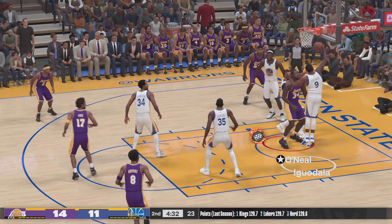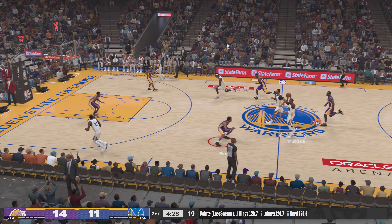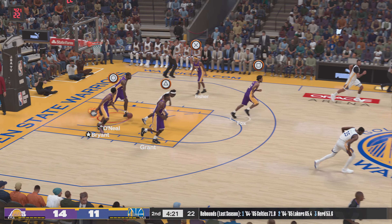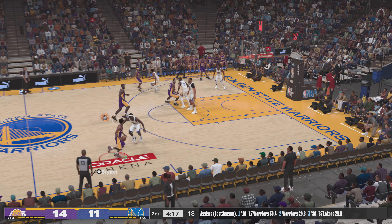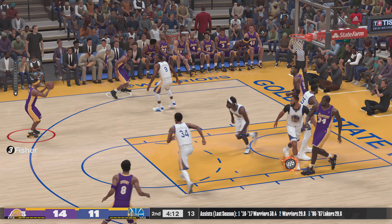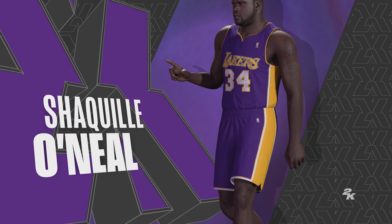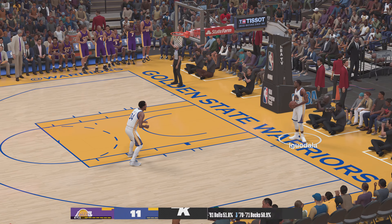Shaq down low, McGee's there. Here's Durant — rebound, the Lakers. O'Neal's got six rebounds now in the game, to the paint — and a wide open look for Fisher, great positioning on the putback. Oh man, just beast mode on the glass there, he was not going to be denied on that play.